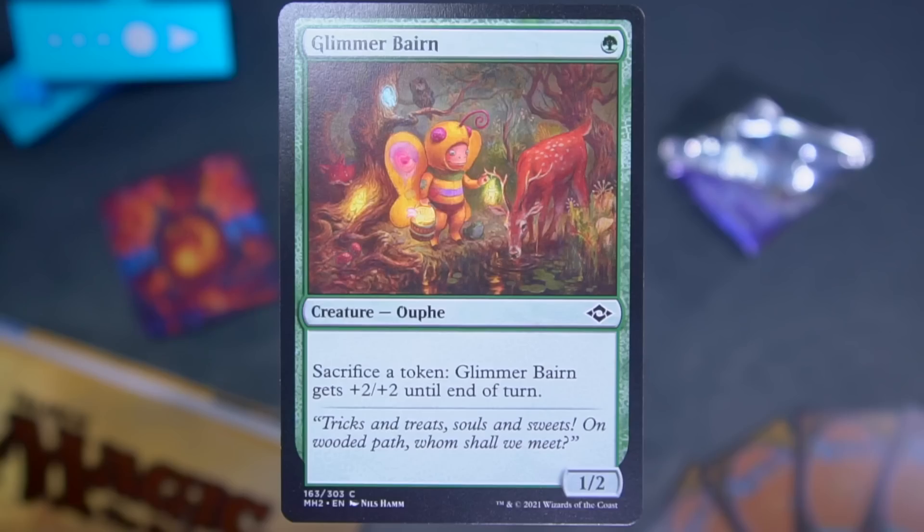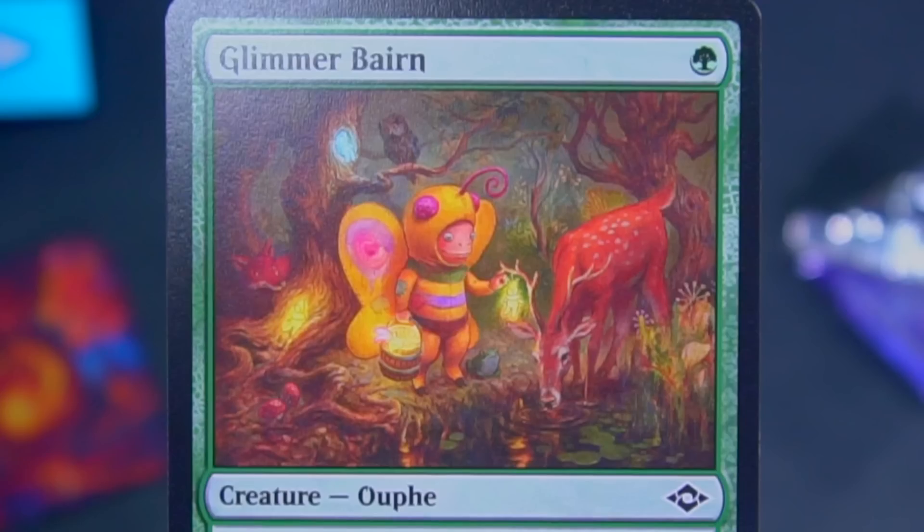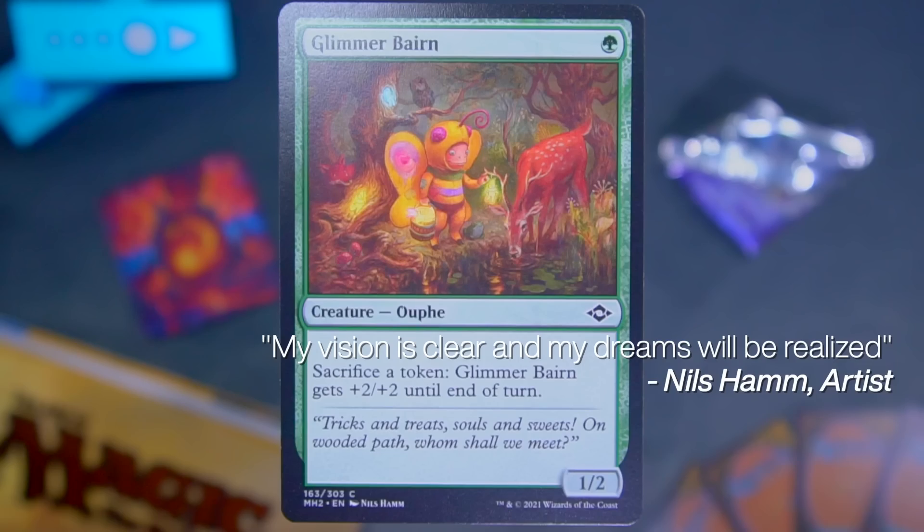Next, we've got Glimmer Bairn. It's one and a green for a one-two. Sacrifice a token: Glimmer Bairn gets plus two plus two until end of turn. This was one of those annoying ones that if your opponent had a bunch of food from their Orchard Strider or any kind of token, you were just like, oh I have to block that — or I'm dead. Also, the wonderful art from Nils Ham. It's just this strange creature wearing a moth costume. I kind of feel like they asked Nils Ham to draw some kind of little imp creature, and Nils went, what if a strange child in a moth costume? And just no one had the heart to say no. It's great.